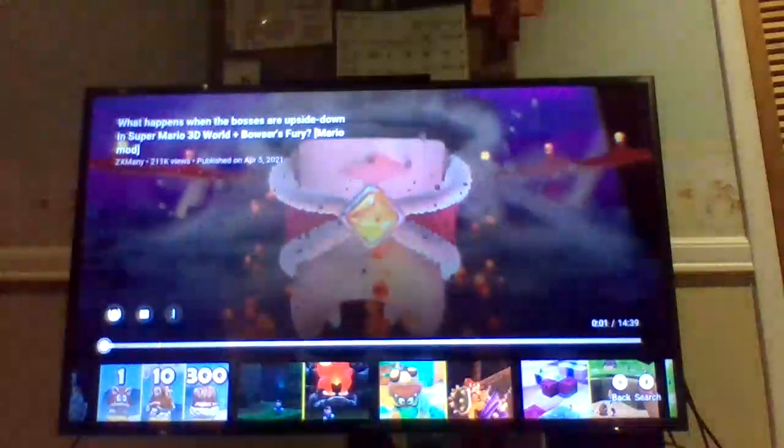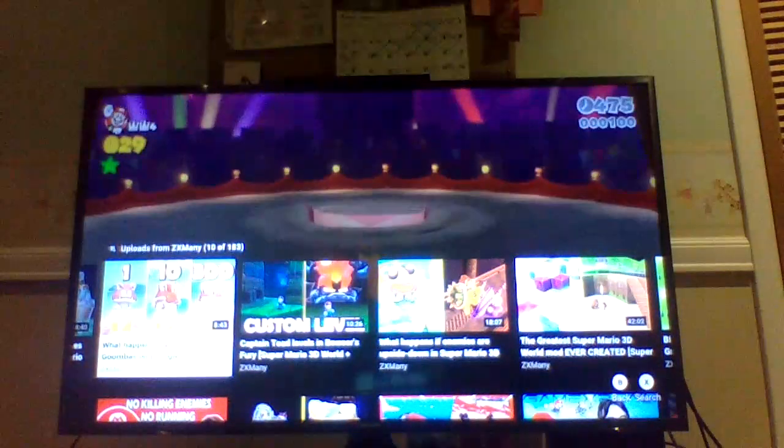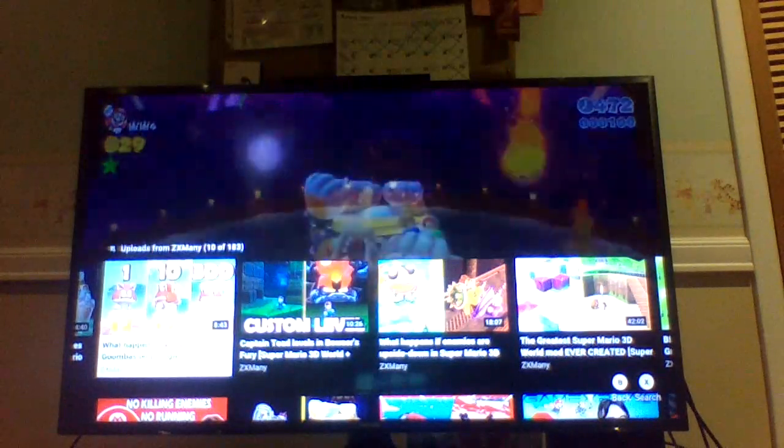I was curious to see how different bosses would behave if we made them upside down in Super Mario 3D World. Different bosses behave in different ways, so let's take a look at them. Bowser doesn't want to be upside down, so instead I put him at a 90 degree angle.